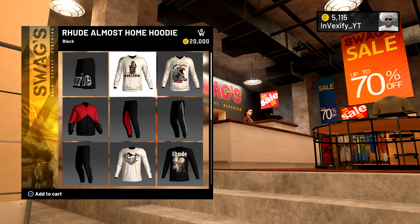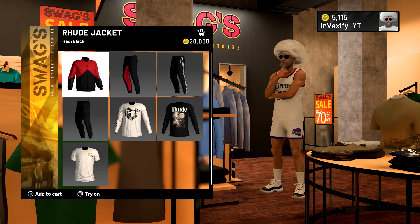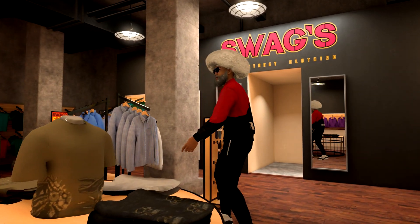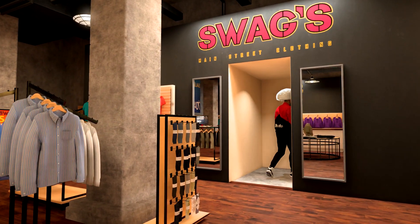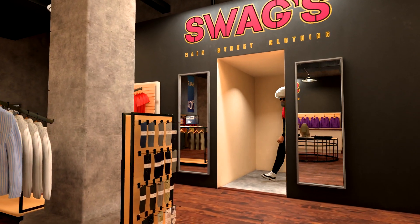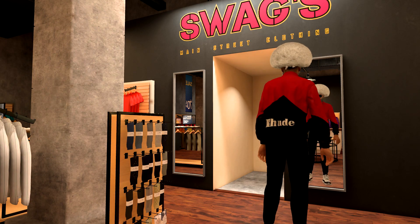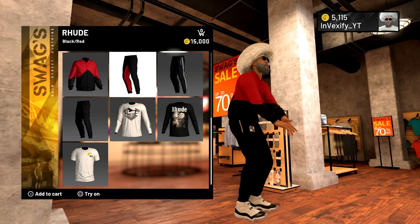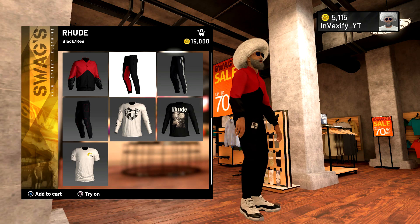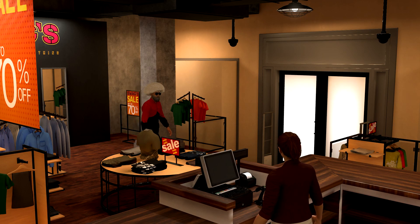Say I want one of these right here — I'ma go ahead and try on this one, $30,000. As you see right there, my shorts are gone because the glitch doesn't work on multiple players or on multiple stores. So say I want this — again, right when you press square, spam circle. And there you go, I'm just walking out with the whole outfit.